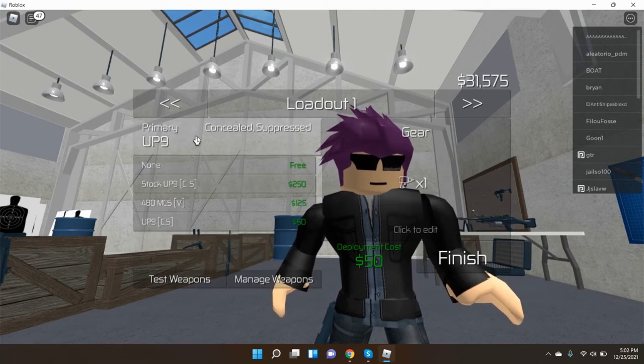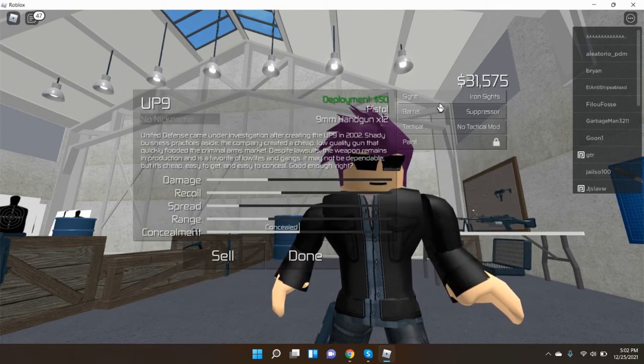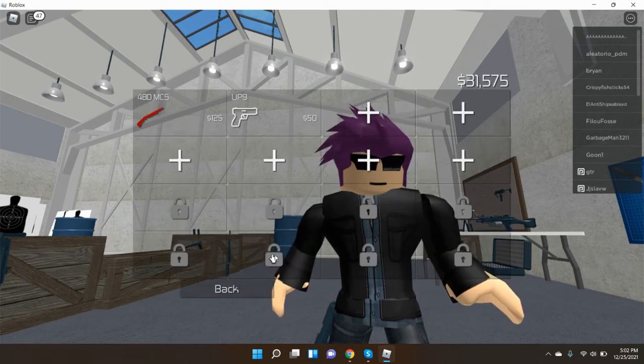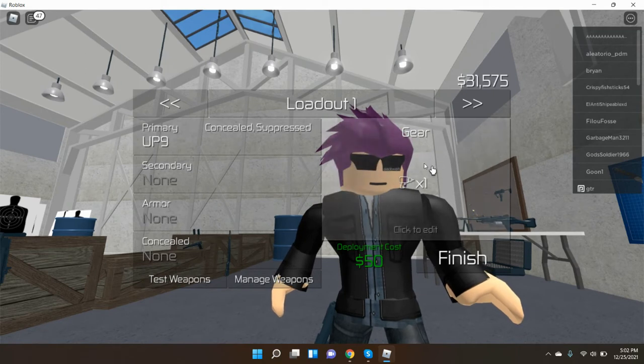For this you need a specific loadout. Click on primary — this is stealth, so you need a UP9. Click that, go to Manage Weapons, click your UP9, go to Barrel and click Suppressor. Once you're back it should say Concealed and Suppressed. Then go to Gear, click the Silent Drill, and click the Lockpick.